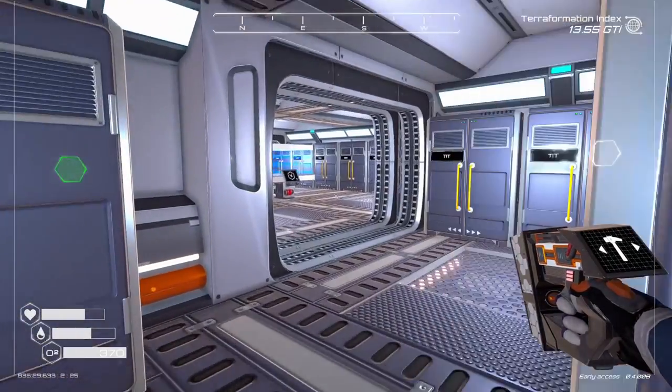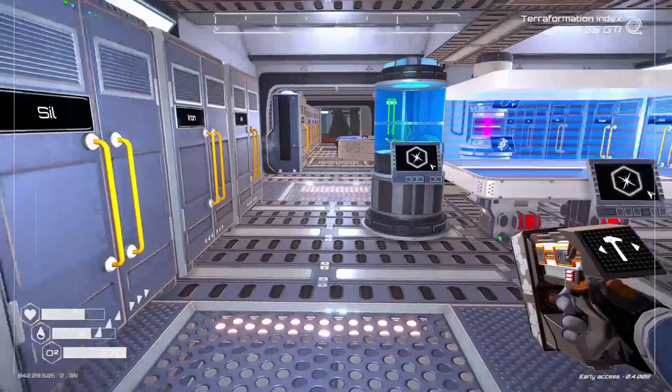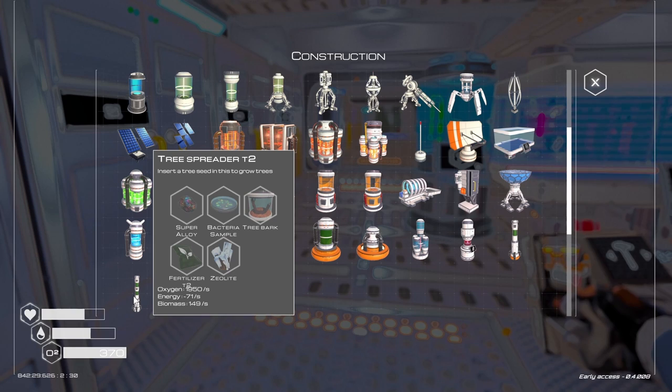It's raining right when I go to record, so it's a little extra loud. But I've been trying to get to where I'm unlocking some stuff, and I did just unlock the Tree Spreader 2 — T2. So we're going to build one of those. Let's gather up the materials that we need.